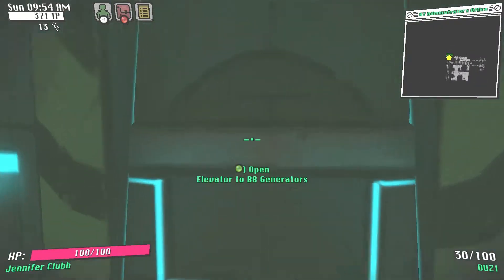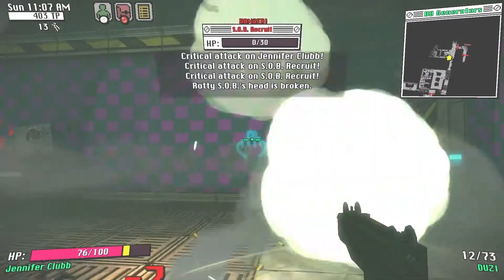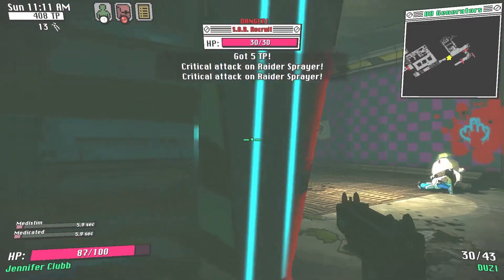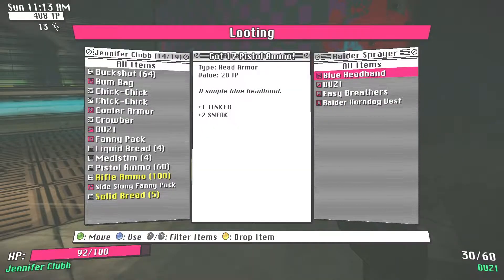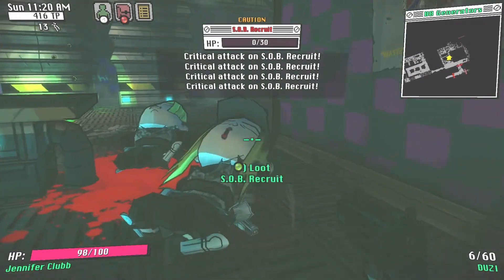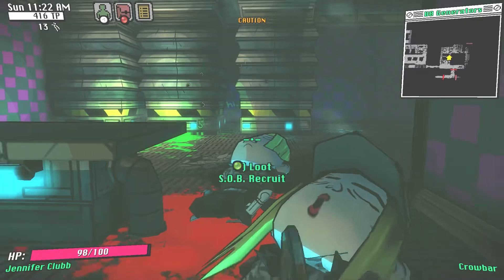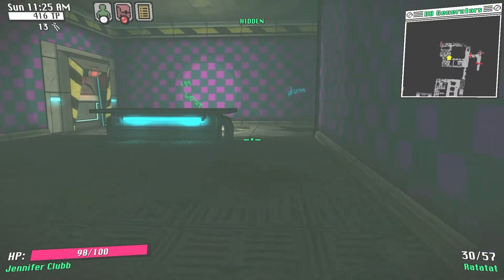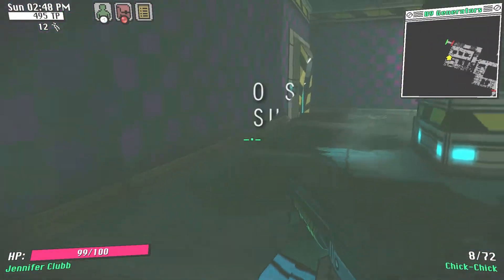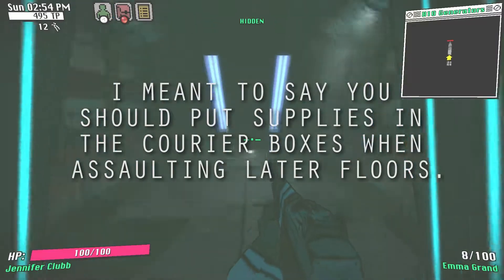On floor 7 you'll find the administrator's office where you can store items, learn a few plot details, and open up the way to the boss room. Floors 8-10 feature the deadliest enemies yet, including SOB recruits, radar blasters, and the super-mutant-like spewmen who have 50 HP and can only be taken down reliably with heavy rifles. These include the Emmer Grand and the 16, which some SOB recruits carry. I favour the Emmer Grand over the 16 as it doesn't burn ammo quite as fast, but it has the disadvantage of not being able to reload mid-clip. You'll also want to replace your doozies with the rat-a-tat SMGs found here. If you're lucky enough to find a serviceman helmet, equip it as it gives +10 armour against headshots, which gives you amazing survivability. When assaulting these floors, collect the courier boxes from floor 6 to carry supplies — this way if you die early you won't lose anything important.